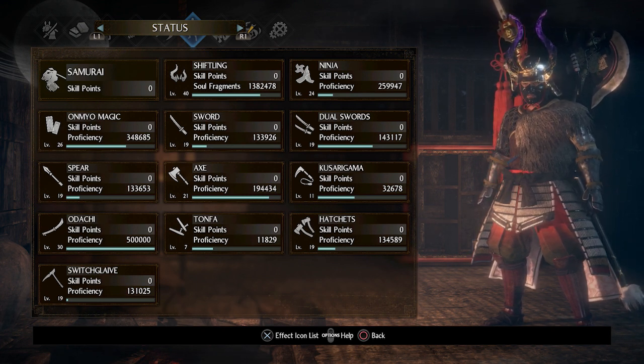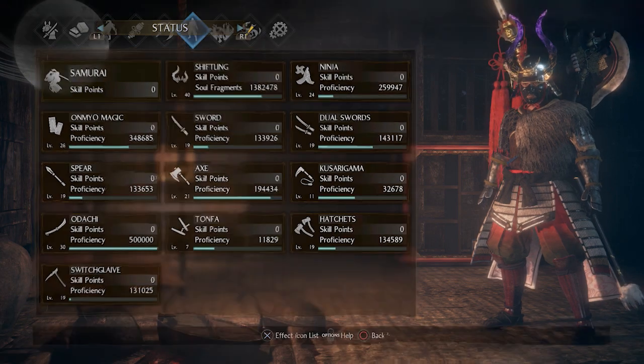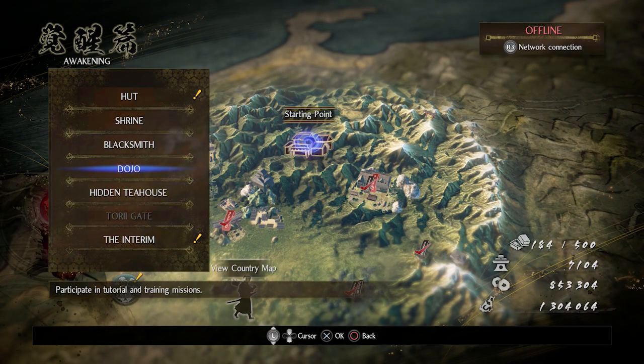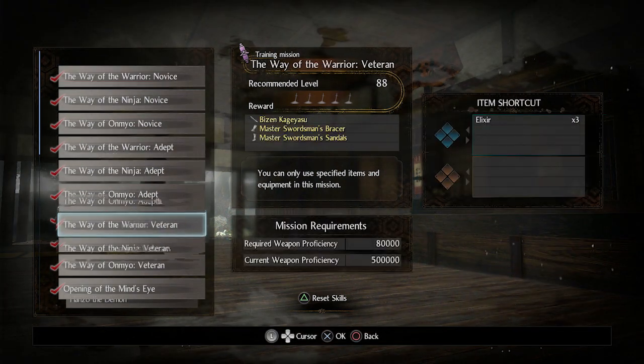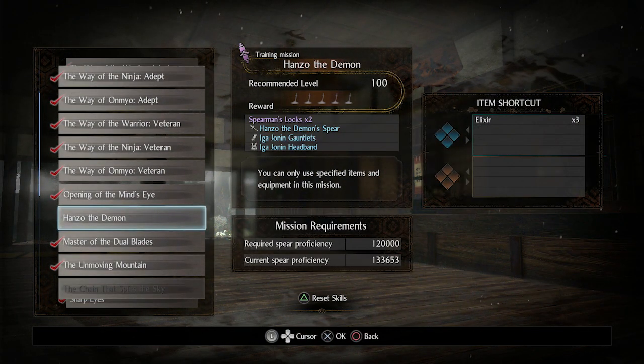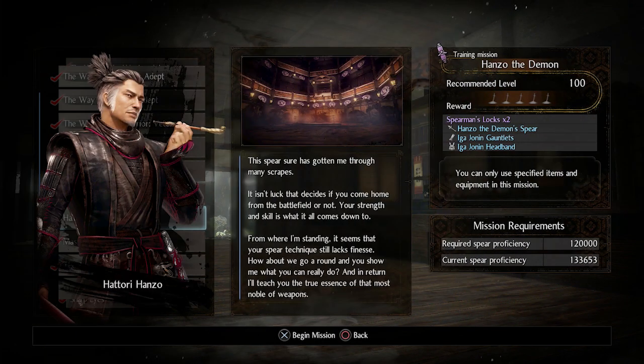First, you need to have completed the Ruined Draws Near mission, which is in the Twilight Region at level 88. You also need to have 120,000 proficiency with your spear. Make sure you've got patch 1.05 installed on your PS4, as that will make it a lot easier to acquire this proficiency.